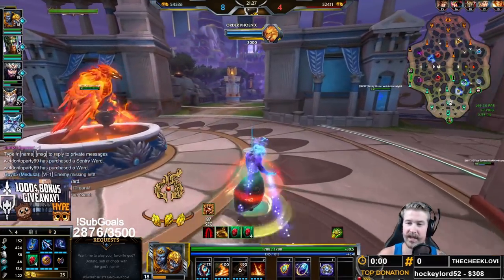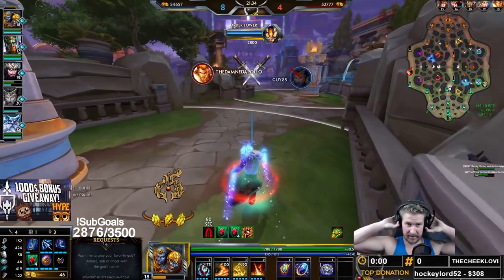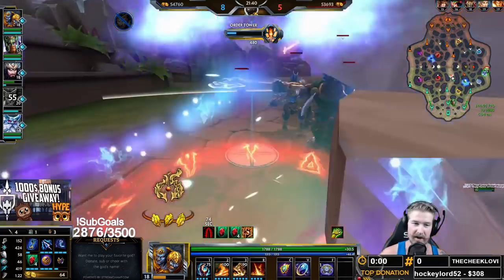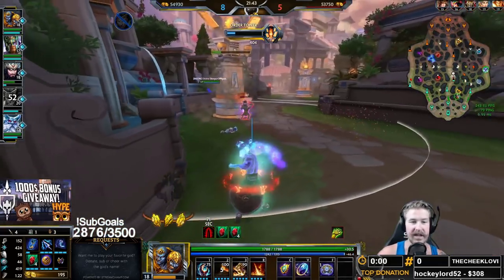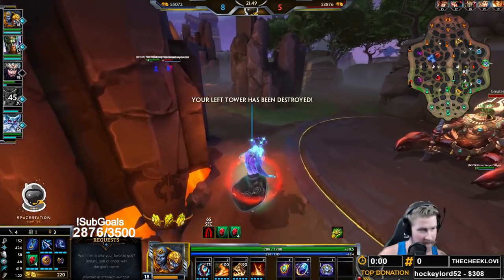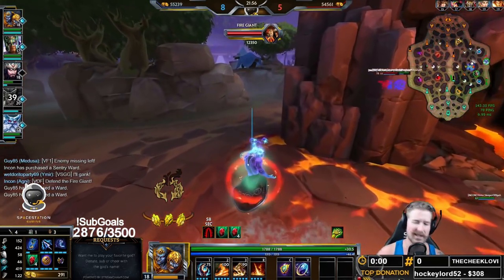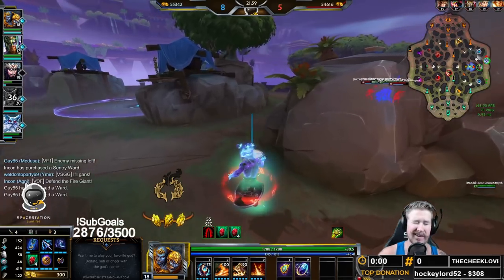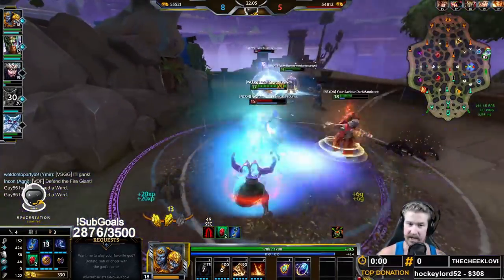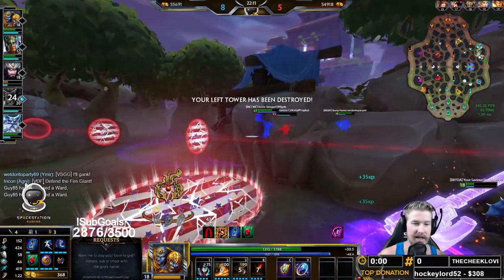I do think we need to get some wards over by Fire Giant — we don't have any vision on them. They very well could have done a counter Fire Giant attack starting at the 15 minute marker. If you do not have the Fire Giant warded, you need to get it warded — it is liable to be done. As people are learning more and more about Season 8, Fire Giants are getting done earlier and earlier. Especially if the team has a big Fire Giant burner or a sustain giver, whether they have a Ra or a Merlin. It is not uncommon right now to see Fire Giants done in as soon as 13 or 14 minutes.